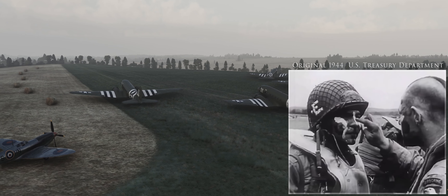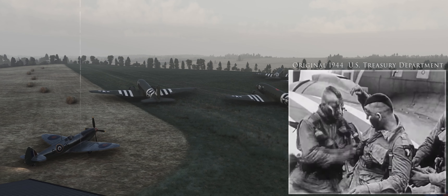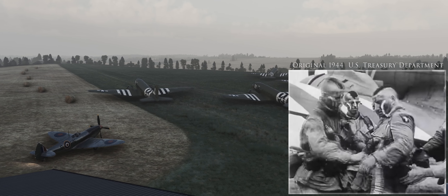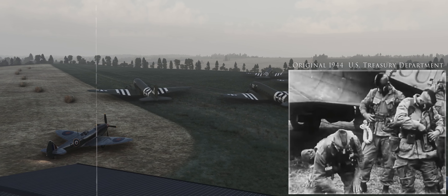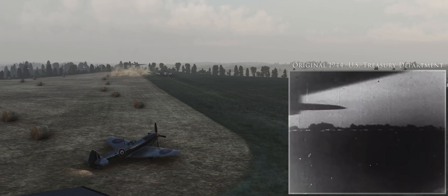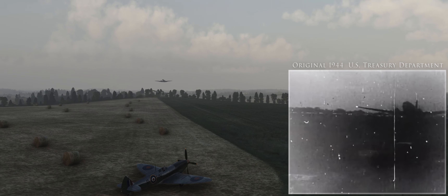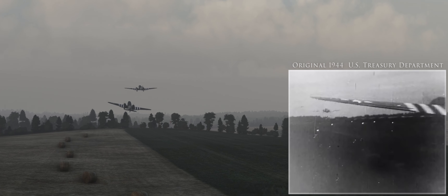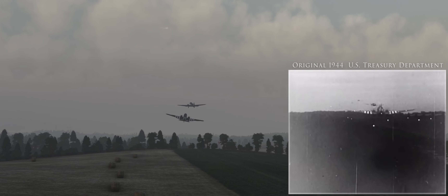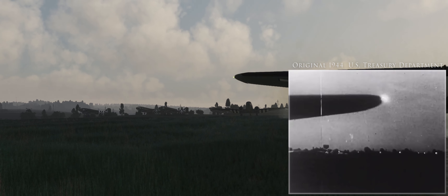A few of the outfits got the idea they ought to show the Germans we had Indians in America. Here they are — Indians from the Loop, from Back Bay, and the Bronx. We knew we'd be following soon after. That takeoff was something I'll never forget. Sure, we'd all made a lot of training hops, but this was different. Like the first time you ride a bicycle, only with a whole lot farther to fall if anything goes wrong.